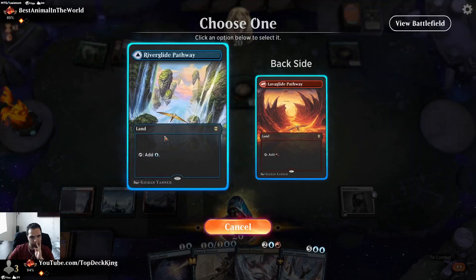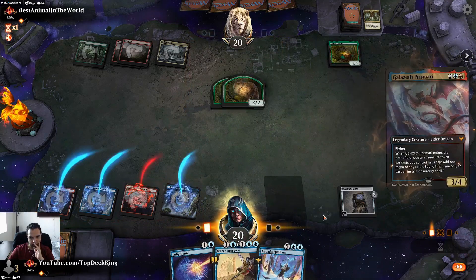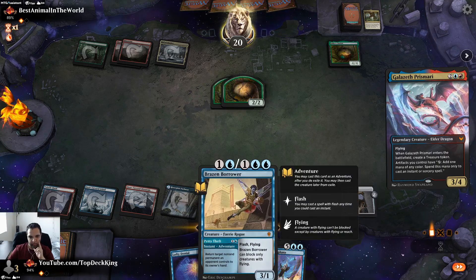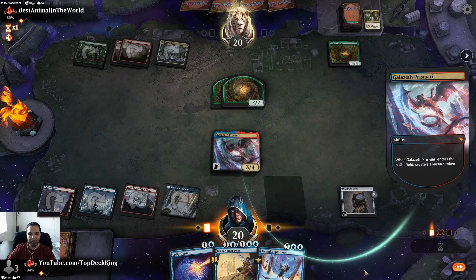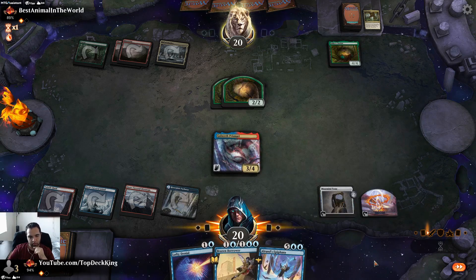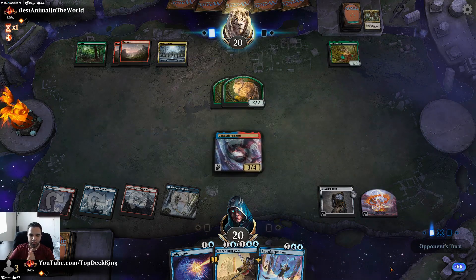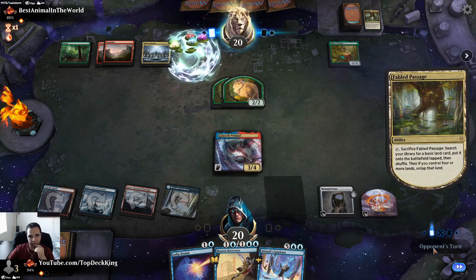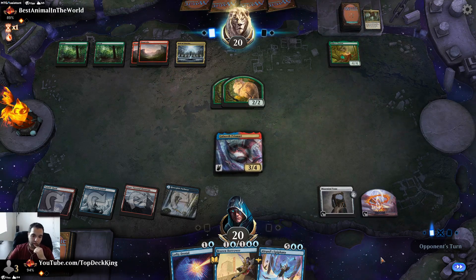I could cast this, creating an artifact, and then still Lofty because this is also considered an artifact. I could also use Brazen since it lets you use it for instants and sorceries — technically two mana for these. The only bad part is if Chariot resolves he's going to hit us for four and create a token. We'll bounce it at end step so if he tries to cast it again we can counter it.